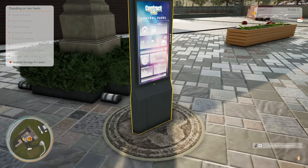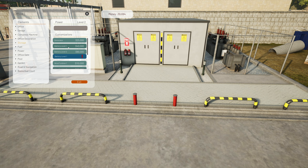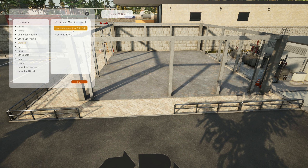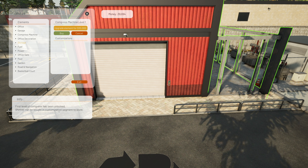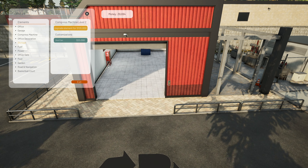Fuel is $50,000. Generator right here costs $25,000. Let's look at the compress machine first — it's going to cost $30,000. This is what I really want. First level compression has been locked, shelves can be bought. Let's buy it with a loan.